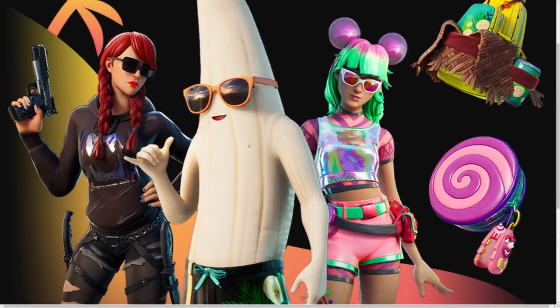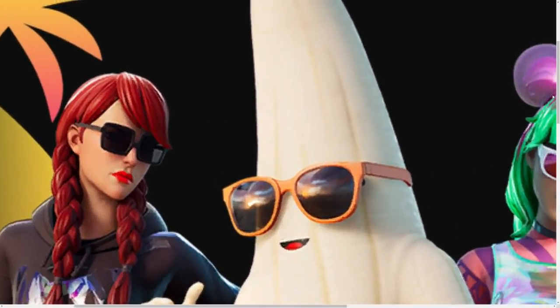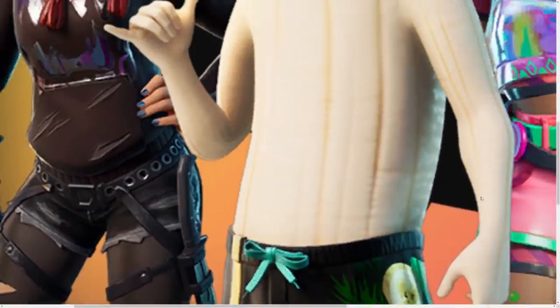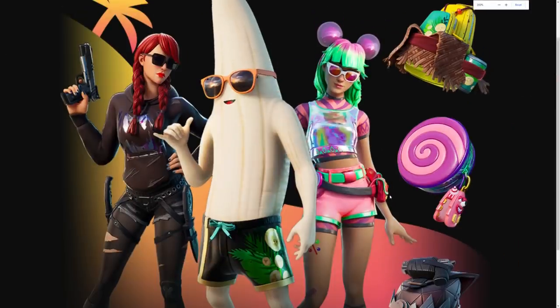We are getting a new style for Pili — it's gonna be the summer style Pili, which obviously doesn't have the peel, but he has little shorts with bananas on them. So it's a really cool skin.